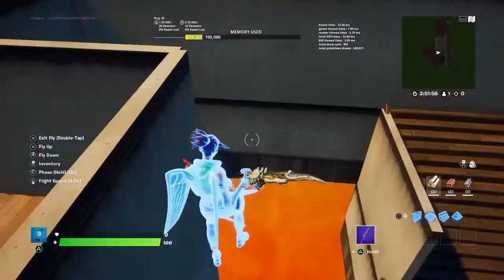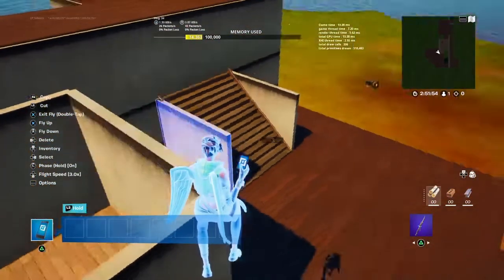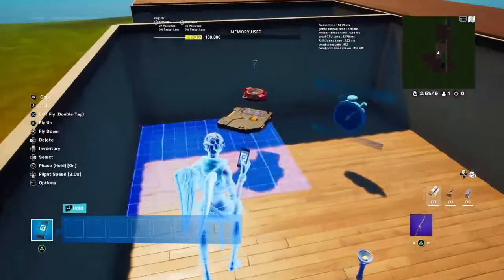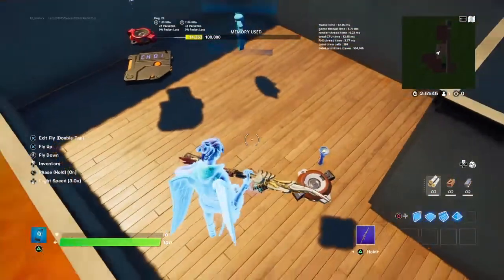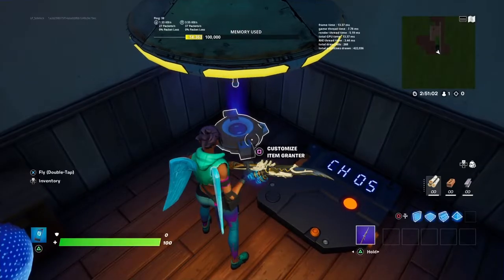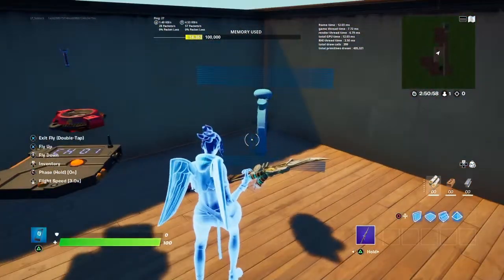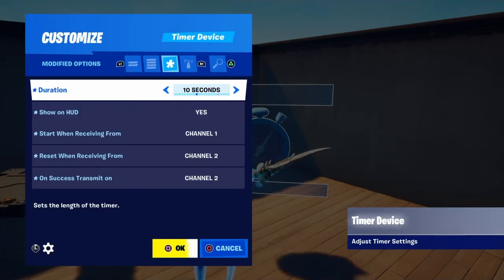The devices used are one or two item grantors — two if you want an interactable place to get your flashlight — a trigger, an item remover, and a timer. On channel one, when triggered, it will start your timer. You can make this timer visible or not visible; I'm going to make it visible and set it to 15 seconds so it's easy to see.